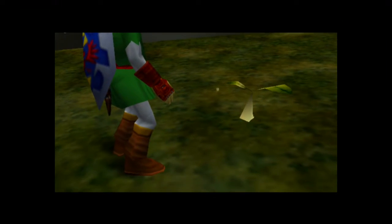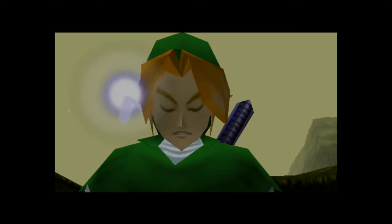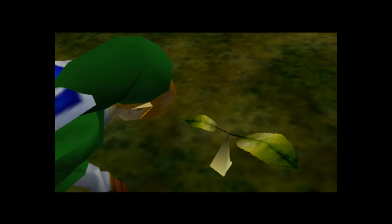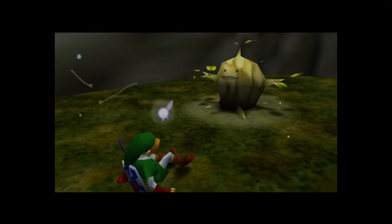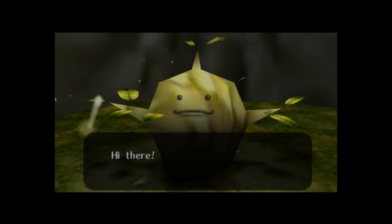Saria will always be your friend — our childhood friend. There's a little sprout by the Deku Tree. What is this? It gives Link a heart attack — I like how he's still screaming while on the floor. Hi there — I'm the Deku Tree Sprout. So life goes on: even though the Great Deku Tree has died, he has a progeny, a little sprout.